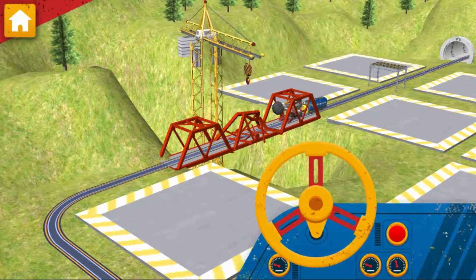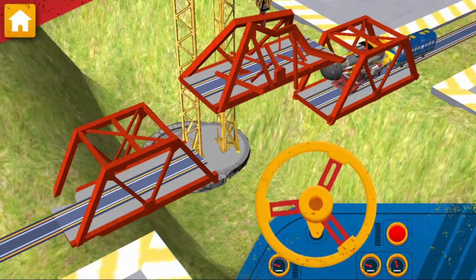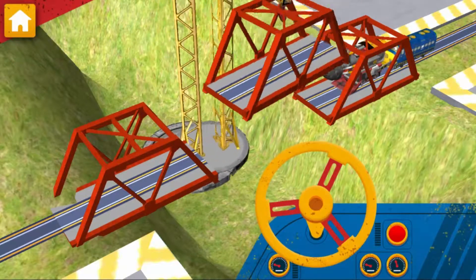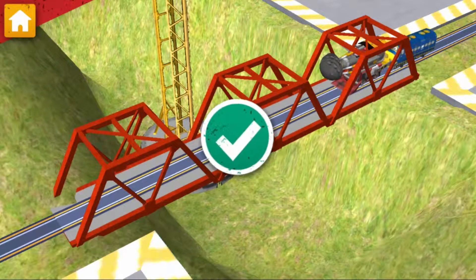Chuggineers need your help. Use the Mega Chug Crate to fix the bridge. Solid work, Chuggineer! Now, spin the wheel again to lower the new piece and fit. Great teamwork!